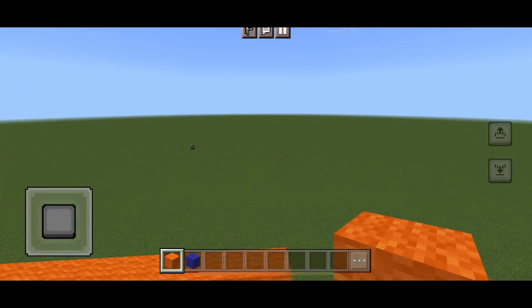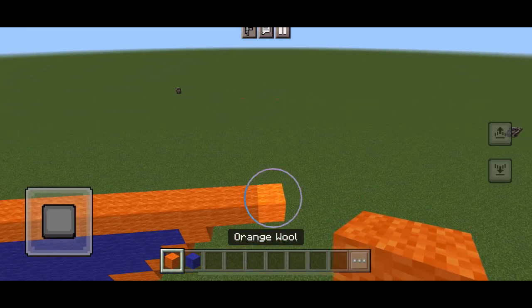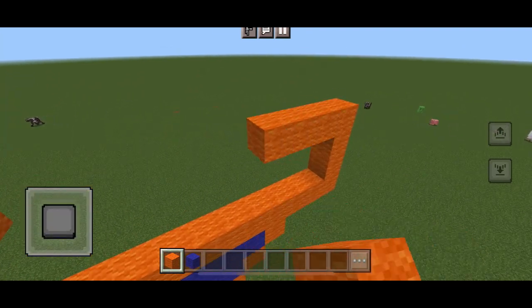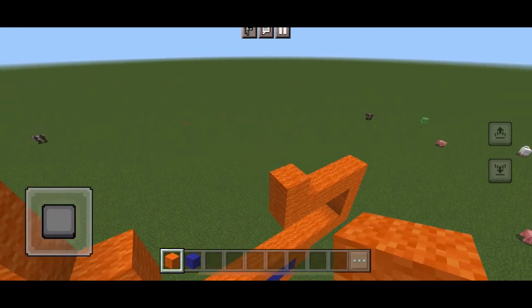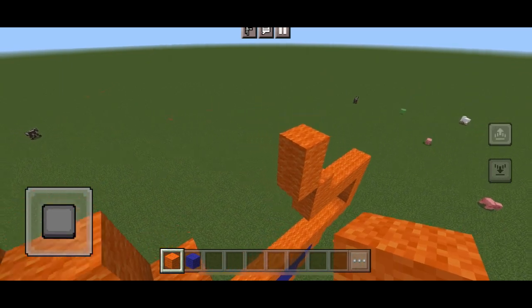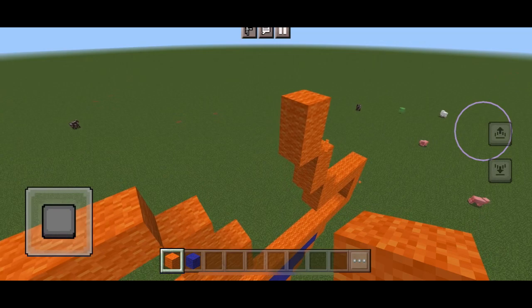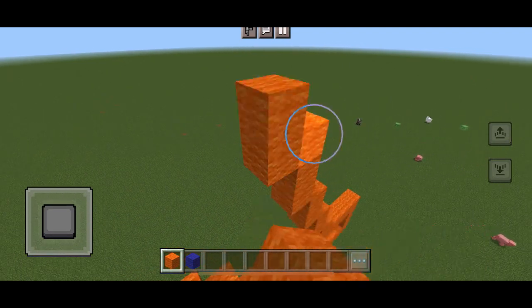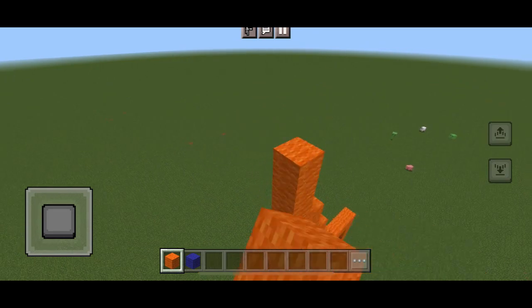Now we're going to take the outer ends — just the ends — and directly on top we're going to put three. Then directly to the left we're putting four, then one directly on top of that. Then to the left we're putting nine — that's two up, nine times. And that's exactly what we're doing for the other side too. Then we connect the two ends.